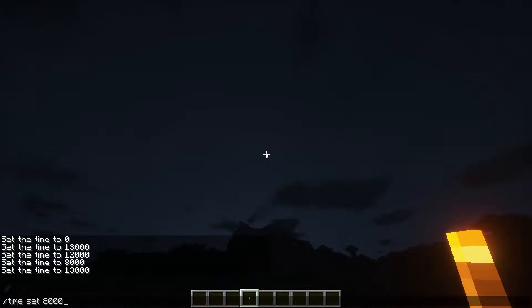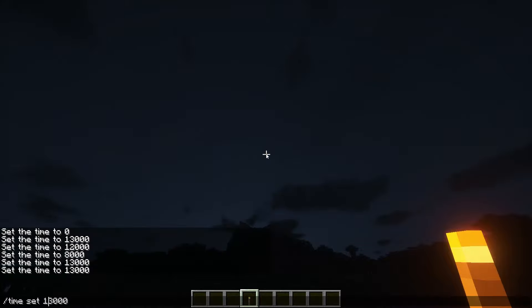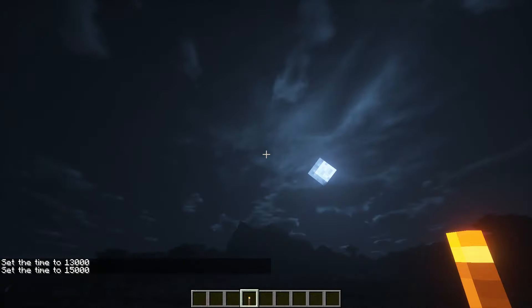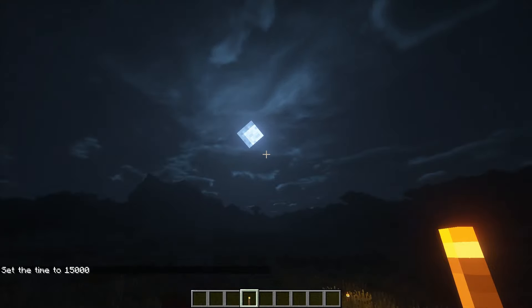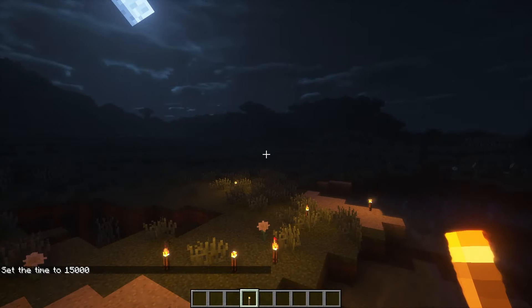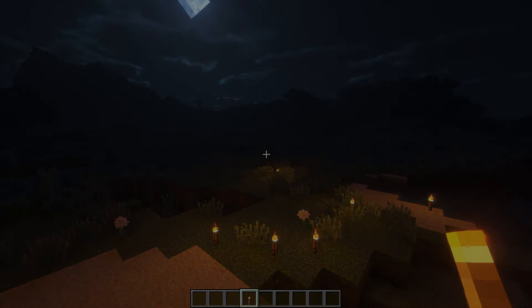We'll set it to night — there we go. The torches have nice exposure, quite a big range. The night sky looks quite decent. Let's type in a command to get the moon up — there we go, the moon's nice and slanted and we do get a nice glow off it as well. Now I'm going to show you the time lapse of the full day cycle, and then we'll finish off the video.